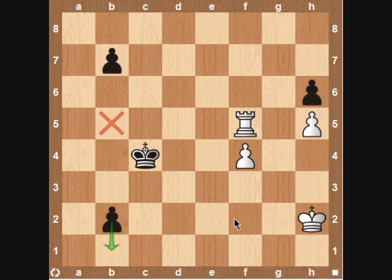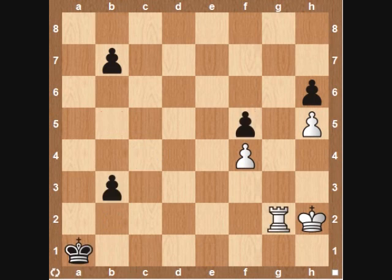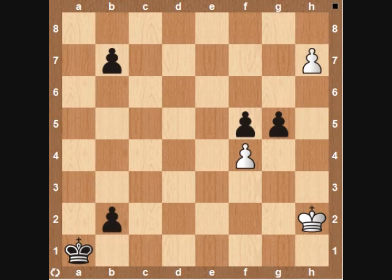Now that we've looked at all of these lines, let's consider the winning line — and it's quite a surprising move if you didn't see it. It's rook to g5. Black has two choices: he can either ignore the offered sacrifice of the rook on g5 by playing immediately b3, or he can try h takes g5, where white is left with a dangerous passed pawn on the h-file. Let's first look at h takes g5: h6, h7, b1 queening.